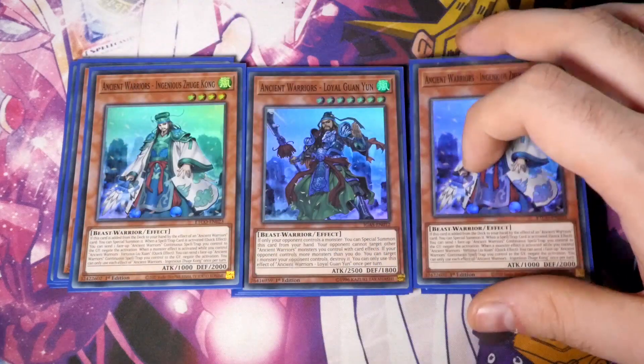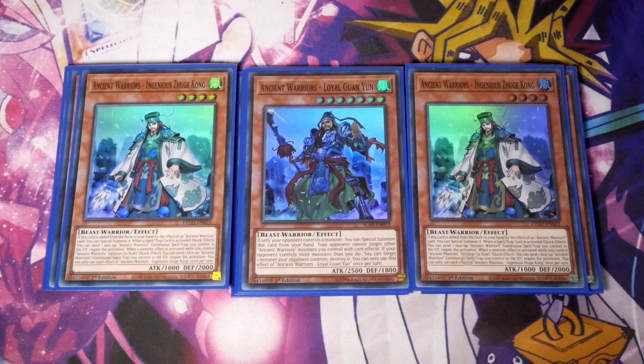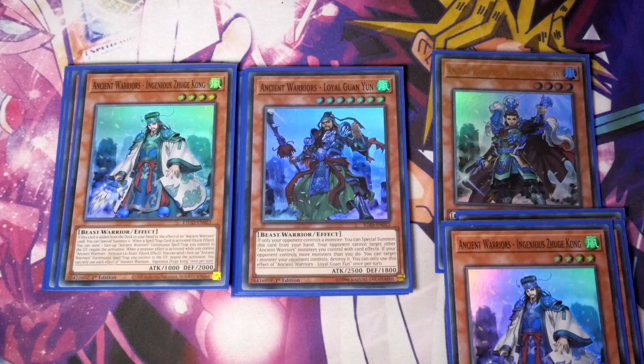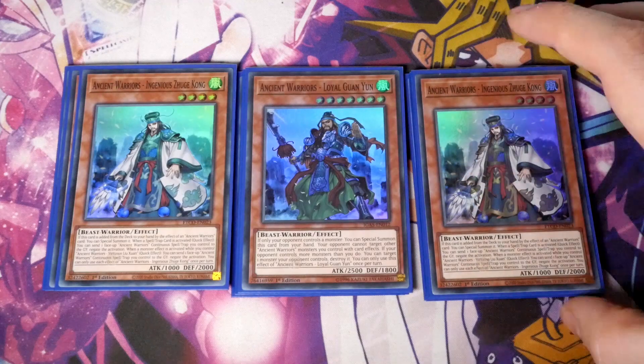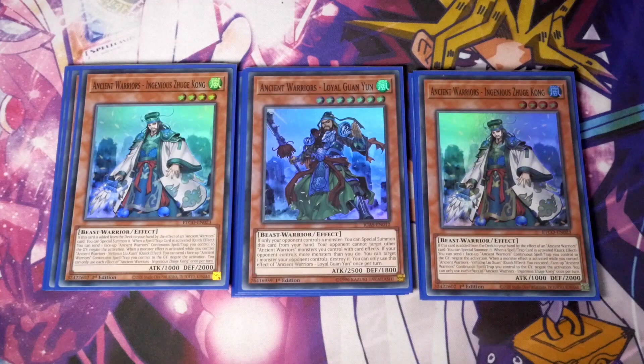We've then got two Zhukong. This one is: if this card is added to your hand by the effect of an Ancient Warrior card, special summon it. When a spell or trap is activated, quick effect, you can send one face-up Ancient Warrior continuous spell or trap you control to the graveyard to negate the activation. When a monster effect is activated while you control Ancient Warrior Lujon, quick effect, you can send one face-up Ancient Warrior continuous spell or trap you control to the graveyard to negate the activation — once per turn. We've got Zhukong at two purely because you only want to summon it when you search, and you don't really want to open him unless you have the ability to get Lujon and this on board. It's more defensive, and like I said, this deck has been built to go second.